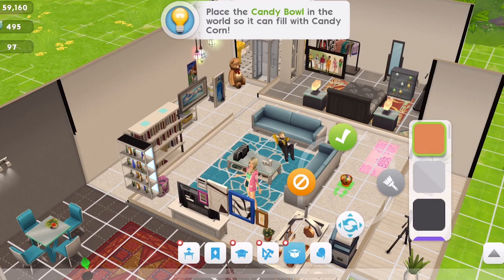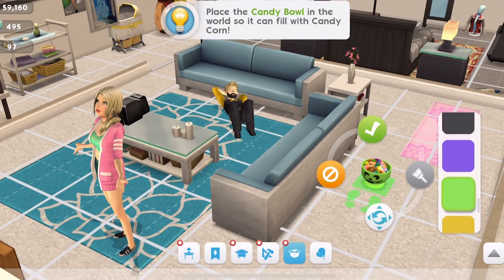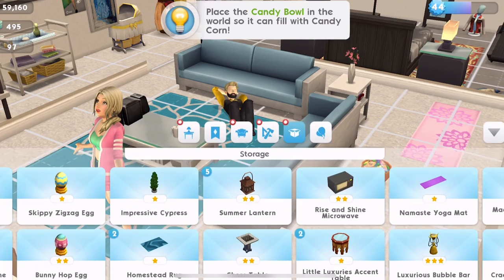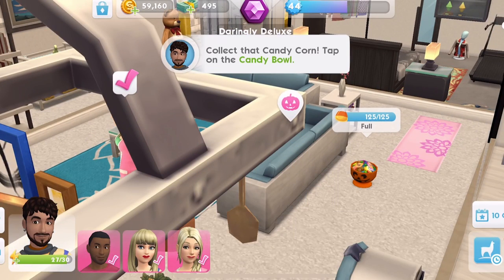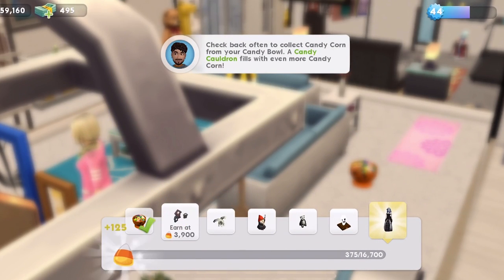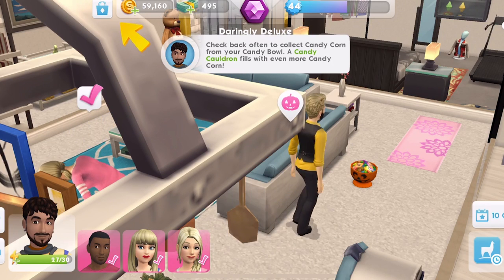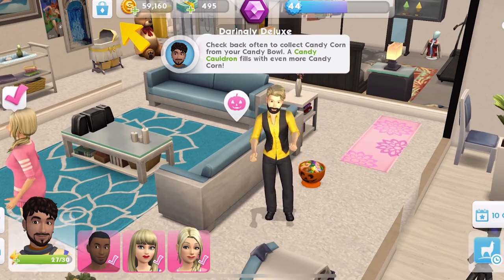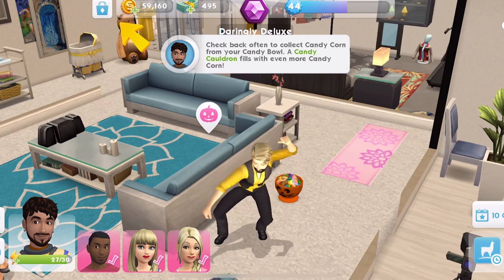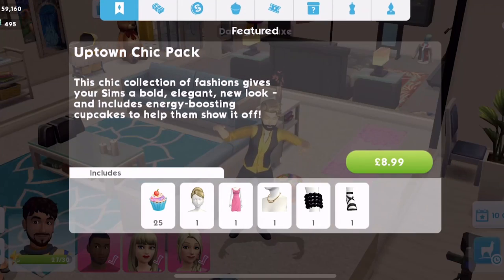We'll just place it on the floor here. We can have it in different colours — let's take a quick look at it. It's pretty cool! Let's just place it there. It will fill with candy. Check back often to collect candy corn from the candy bowl. A candy cauldron fills with even more candy. So you definitely want to place this down because it's going to gradually fill with extra candy corn.